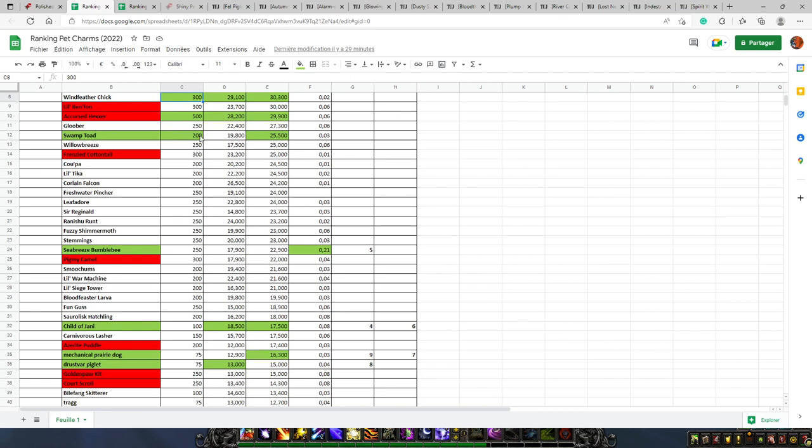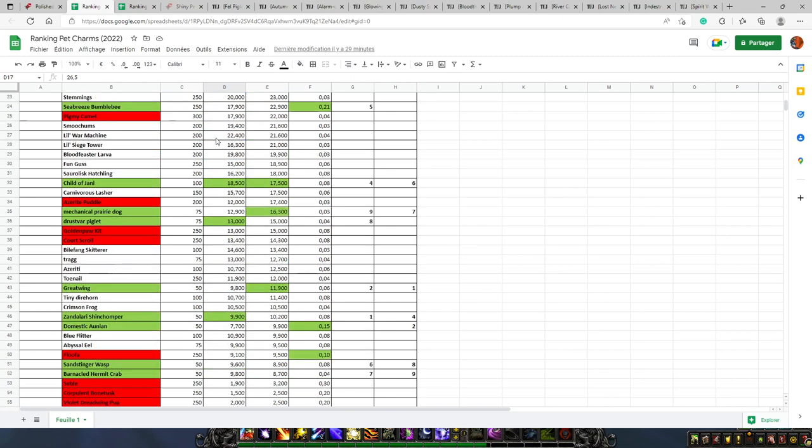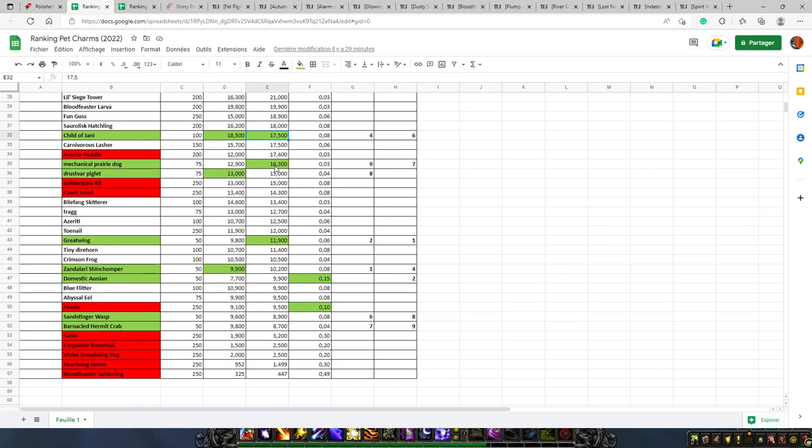For 200 pet charms, the best on US Realms is the Swamp Toad at 25,500 gold, and on European Realms it's the Coraline Falcon for 26,500 gold. For 100 pet charms, the best is the Child of Jani on both regions — 18,000 gold on EU and 17,000 gold on US. For 75 pet charms, the best on US Realms is the Mechanical Prairie Dog at 16,300 gold, and on EU it's the Drusvar Piglet at 13,000 gold.